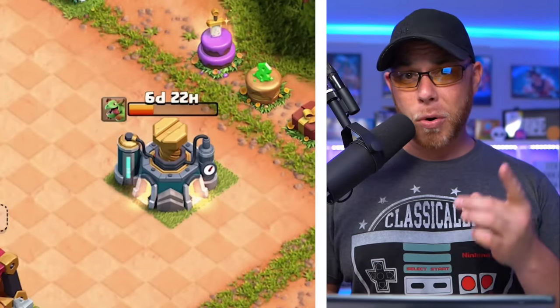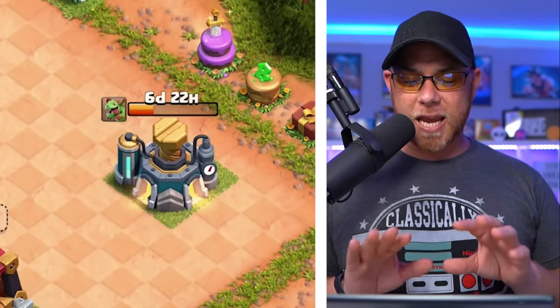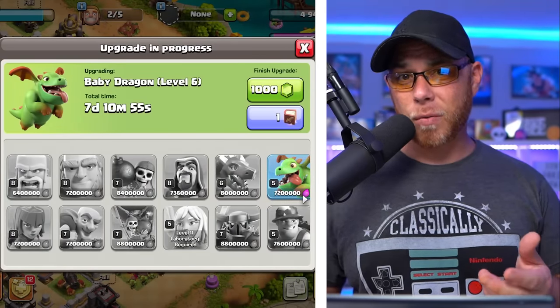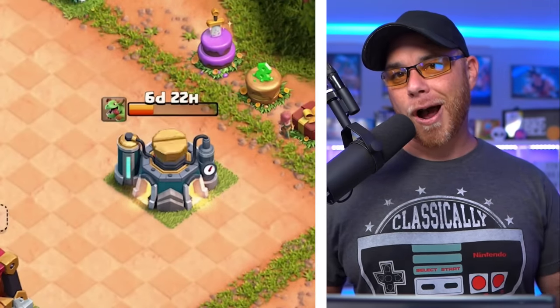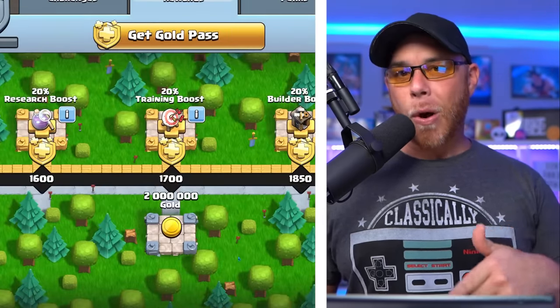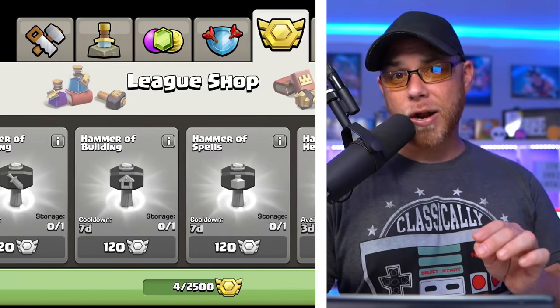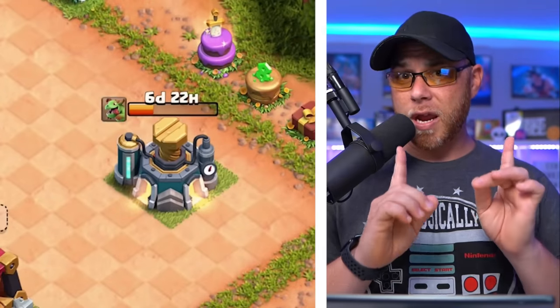If we set aside building upgrades and hero upgrades, the third thing that takes a long time to max out is the items within your laboratory. You only have one laboratory regardless of your town hall level. One of the biggest challenges is keeping upgrades going nonstop, which requires farming resources or collecting them from clan war. Options to speed it up include books of fighting and books of spells from the Gold Pass or clan games, and hammers of fighting and hammers of spells requiring clan war league medals. But there is another way — raid medals.